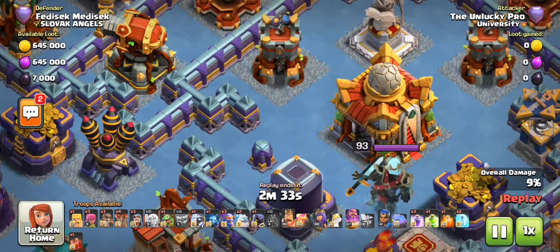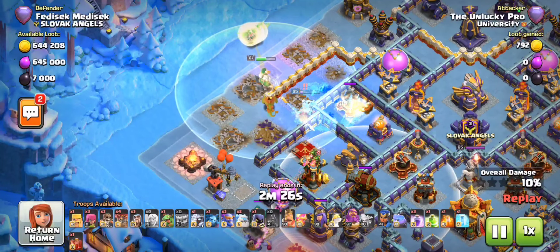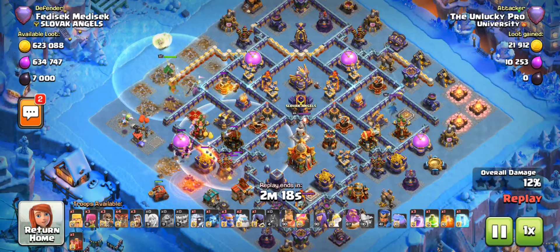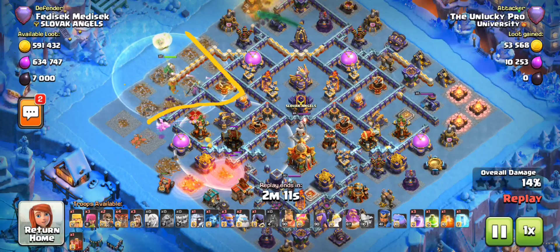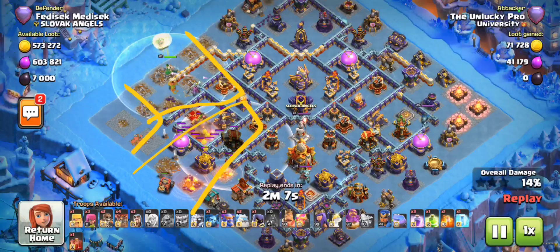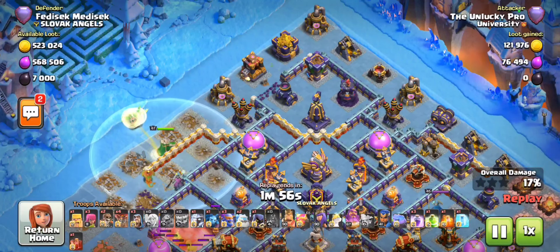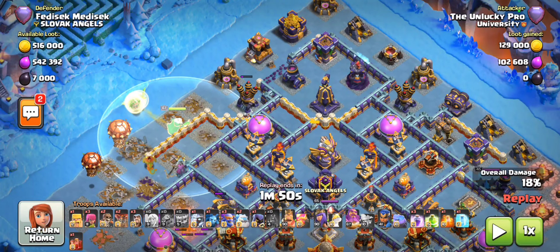I'm going to place my flame flinger very greedily to grab all three of these buildings, and my warden is able to get the enemy queen as well on the x-bows. This is going to shape up wonderfully. The warden has done this much of a funnel, the baby dragon is doing this much, and the flame flinger is dealing with approximately this much of the base. I've already gotten a wall breaker to break this edge, and there's something very interesting I want you to note about this base.